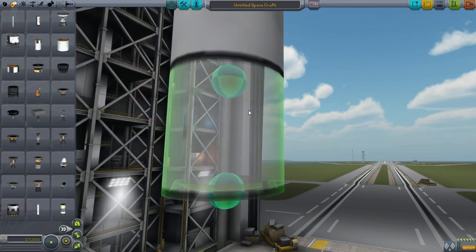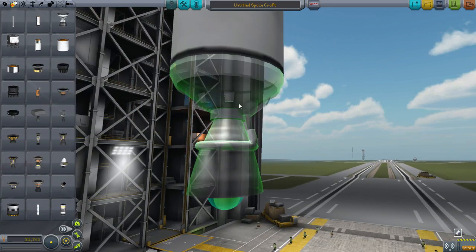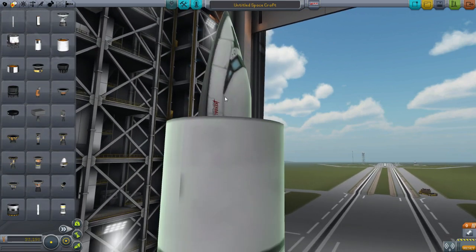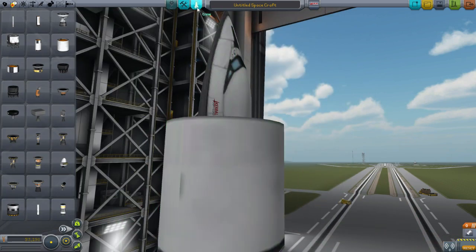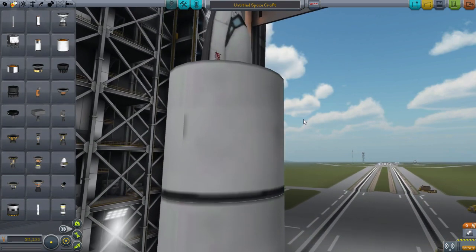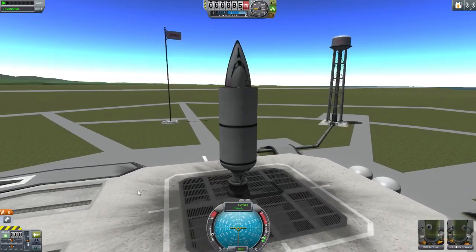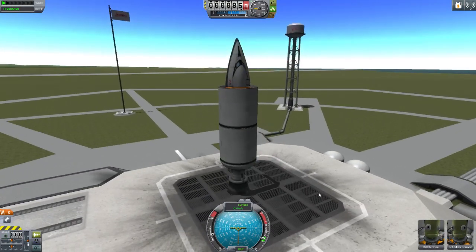And then, I don't know, let's just add another one. And this. That looks perfectly fine to me. Let's go ahead and test this very sophisticated and perfect rocket. Here we are on the launch pad with my perfect and, quite frankly, ingenious rocket design.